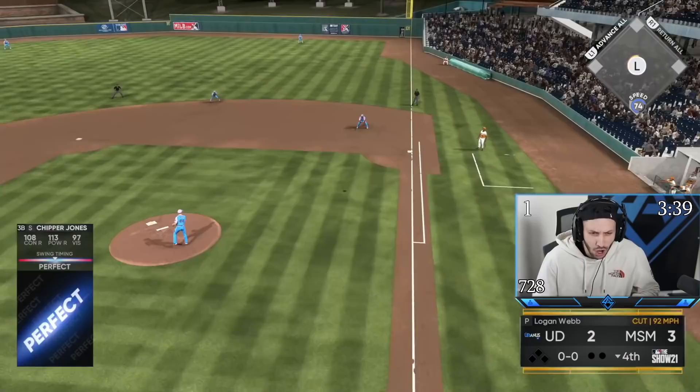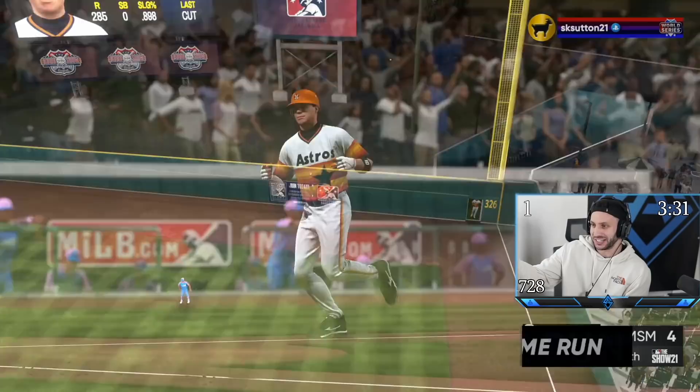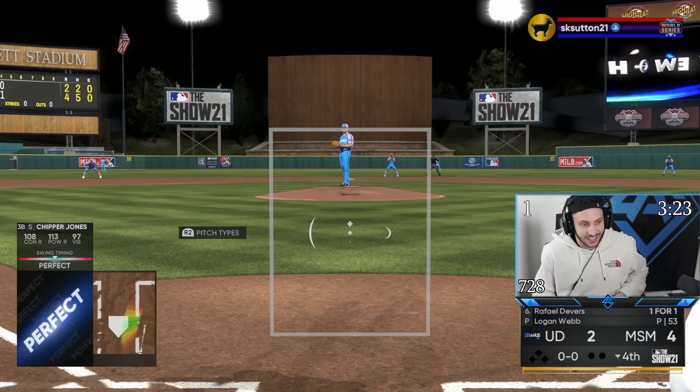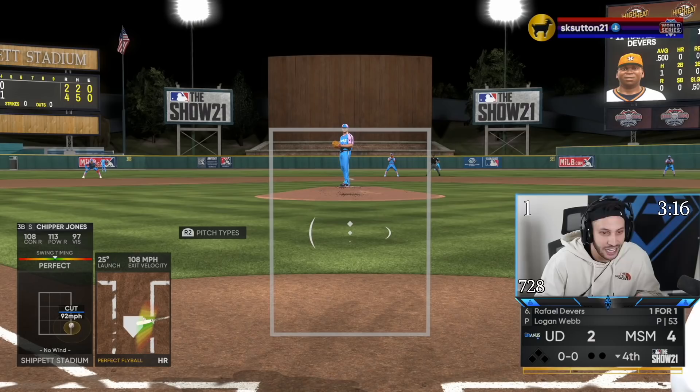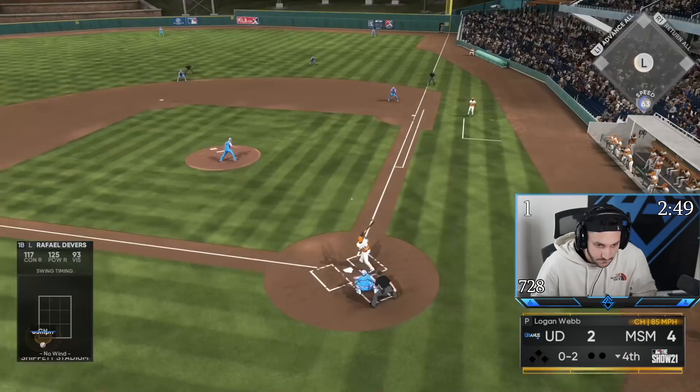Oh my god, Chipper! I'll say he made up for that error earlier in the first inning — that ball was hit 472 feet, that went far. It's like everybody besides these championship series players are doing something. Adley has a home run in this video, Mickey has two hits, Neil has two homers, Chipper has a home run — all these new cards ain't doing anything. I've been struggling a lot on legend, so I'm kind of happy.